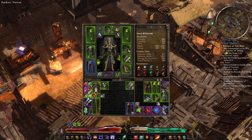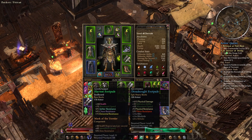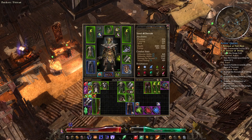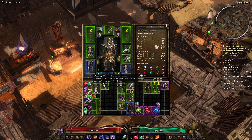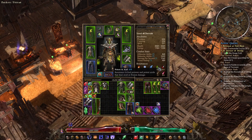I'm going to swap in that belt, that chest, that helmet, those shoulders, these two weapons, and those boots. Then we'll look at our resistances and see what's what. Elemental's not awful, Poison is very bad, Pierce is fine, Bleed is also fine, Vitality's still capped, Aether is fine, Chaos is capped — so actually it's only Poison, and we can fix that with Anti-Venom Salves. That's actually not too bad.